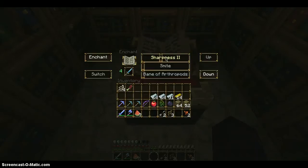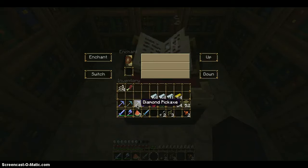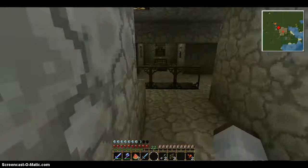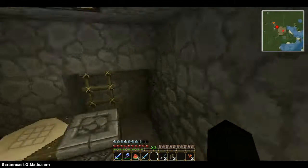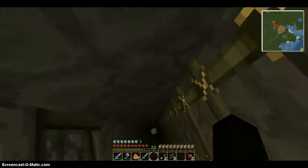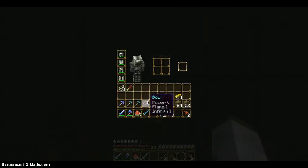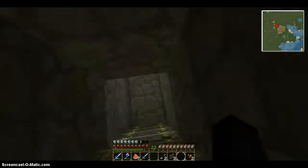As you see, I go up and the level goes up accordingly. I can't get sharpness five — I can only get sharpness four. You just keep going until you get to level 22, then you hit enchant. That's how I got the efficiency, the silk touch, and the unbreaking. And then I got infinity, power, and flame for the bow. So that's pretty good.